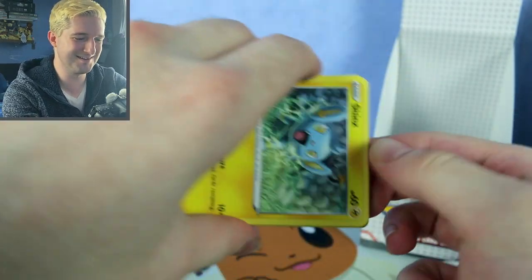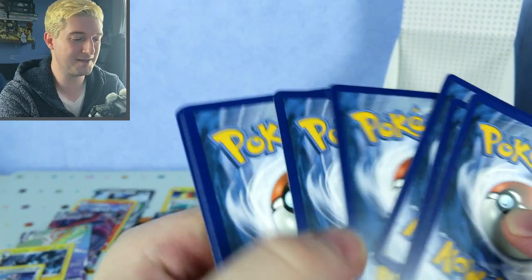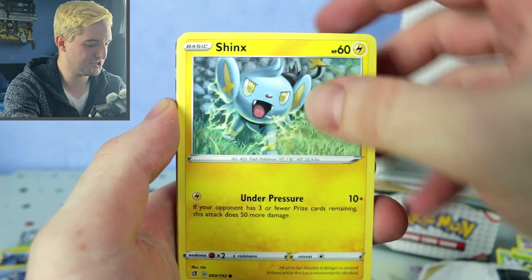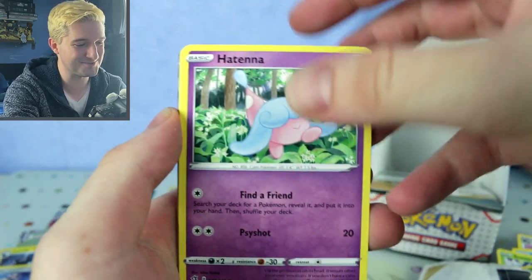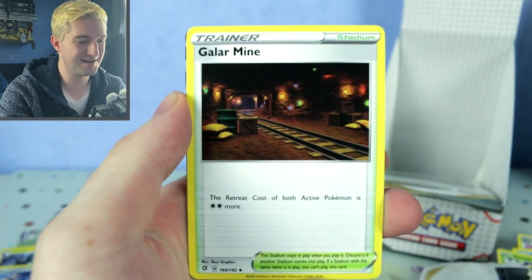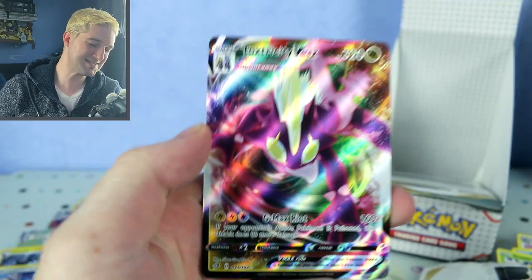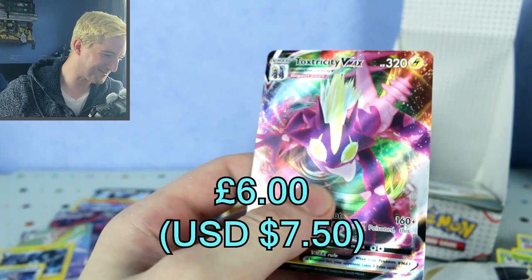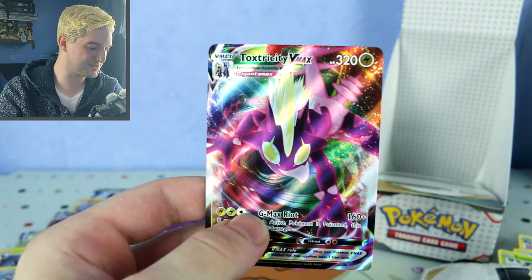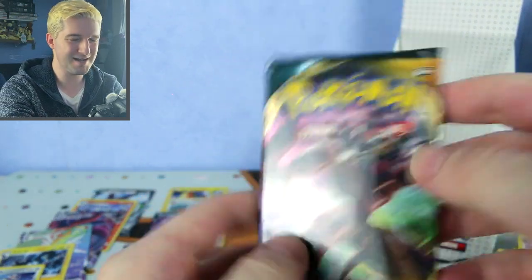They put Darkness Ablaze on the front of these blisters, like enticing you to buy it — oh yeah, Darkness Ablaze, I'll get some good cards, right? One, two, three, four. Shinx, Yamask, Hattrem, Arrokuda, Zapdos, Lombre, Galarian Moltres, Durant reverse — and we've got a Toxtricity VMAX! That's wow — first obviously a nice second card, we pulled it previously as well. Three VMAXes from Darkness Ablaze, and we've still got two more packs!